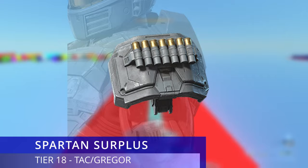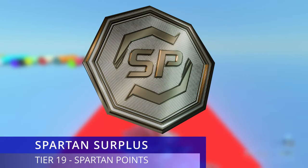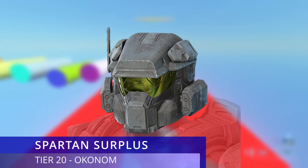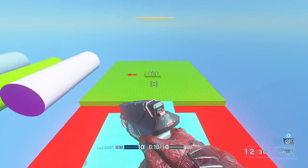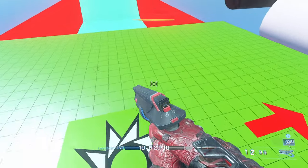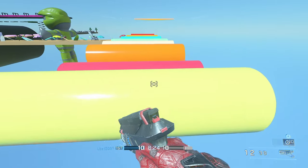At tier 18 we get a shoulder pad for the Mark 4 core called Tac Gregor, which has a shock-and-shells look — pretty cool. For the final tier 20, we get a Mark 4 helmet called Okonom. Once again, all the tiers I didn't mention are just Spartan Points — I'm only showcasing the actual rewards.